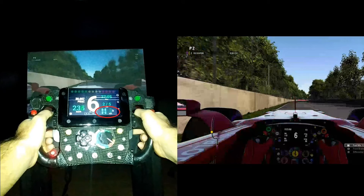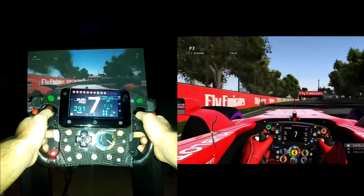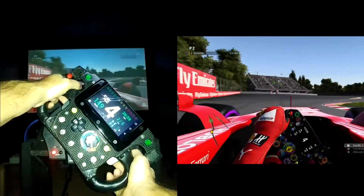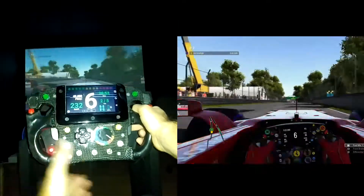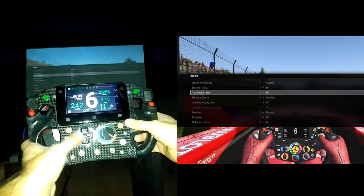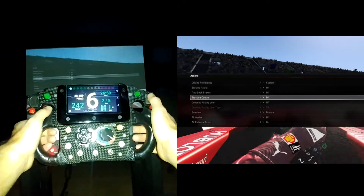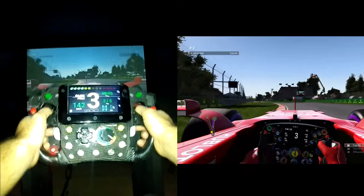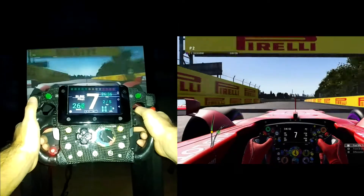After that you have the temperature of your tires and the fuel level. All of these are customizable — you can set the fuel warning at ten laps, five laps, or two laps, and you can set a second warning when you're almost empty, like at one lap. It's really up to you. For now I'll let you enjoy the next lap and give you more information after that.